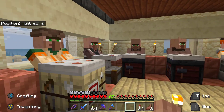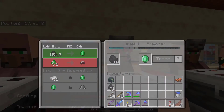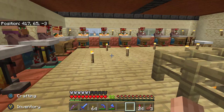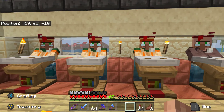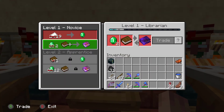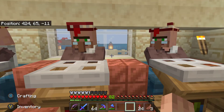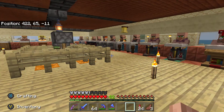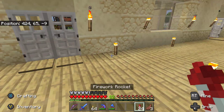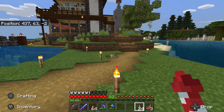Once he cures up I get a discount, and each time I cure him again he gives me a slightly better discount. I haven't done it enough to get trades down to zero yet, but they're getting there. I've got Fortune 3 for two emeralds, which is pretty amazing. Four emeralds for a bookshelf - which I can turn into three books - so pretty soon he'll be giving me an emerald loop. That might be infinite emeralds.